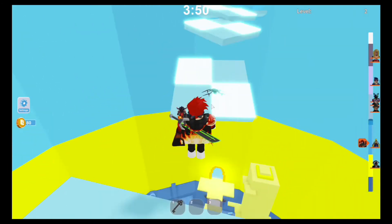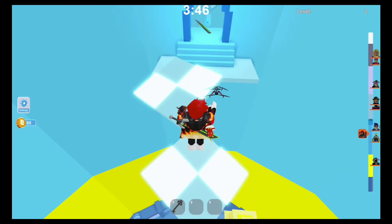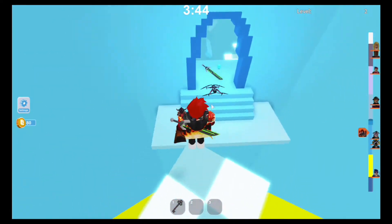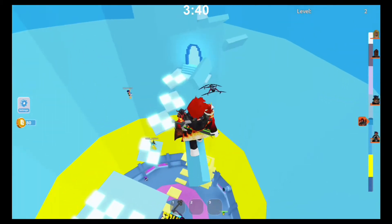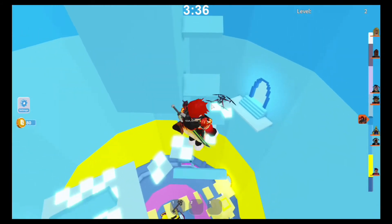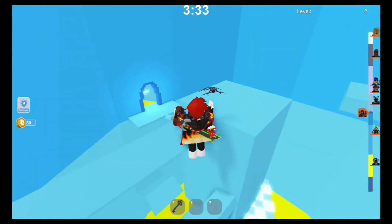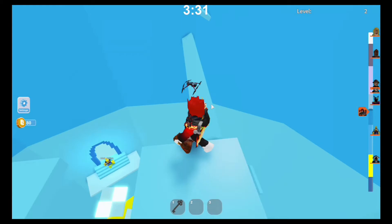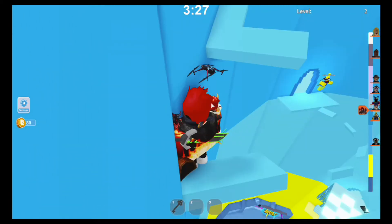Let me jump here, here, here — just walk through there, there, and there. Easy peasy lemon squeezy. Let me just make sure I actually land on these. RB Battles is doing a great job on these event badges.